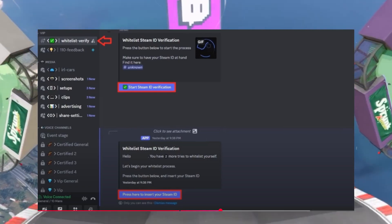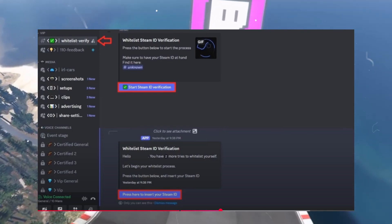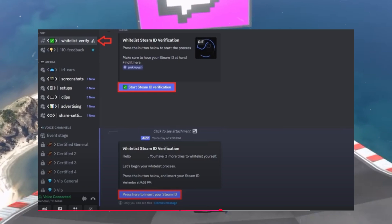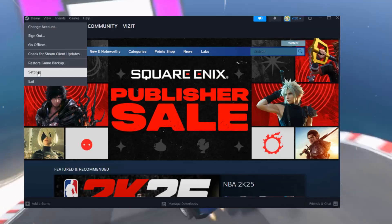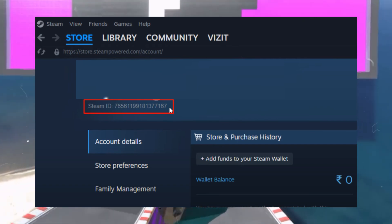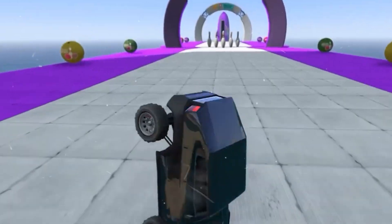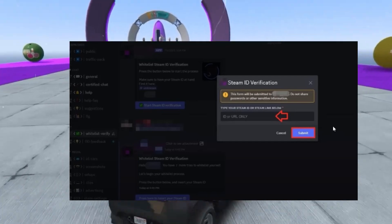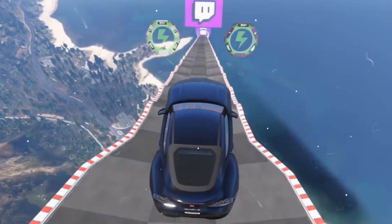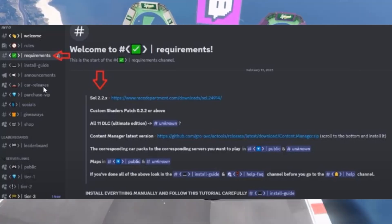After opening the Discord server, click on the Wishlist Verify option from the left panel, then select 'Start Steam ID Verification.' It will ask you to enter your Steam ID. To find your Steam ID, launch Steam, click on Settings, and go to Account Details — your Steam ID will be shown there. Copy it and paste it into the verification field on Discord. Once submitted, go back to the left panel and click on Requirements.